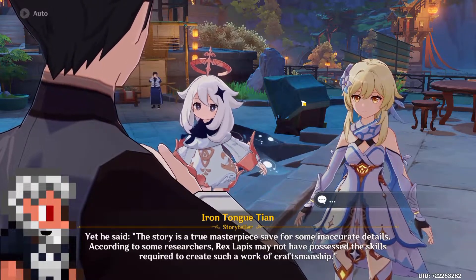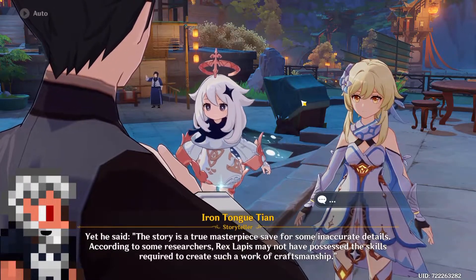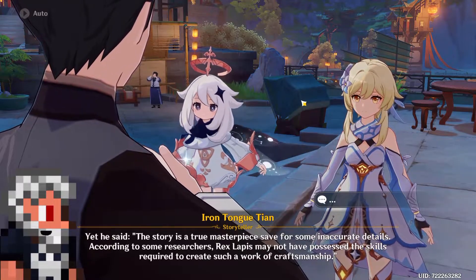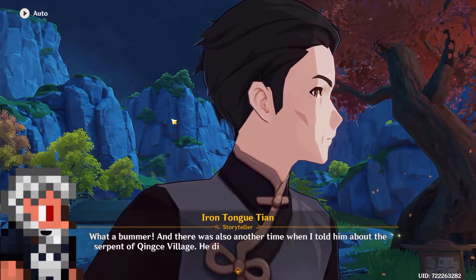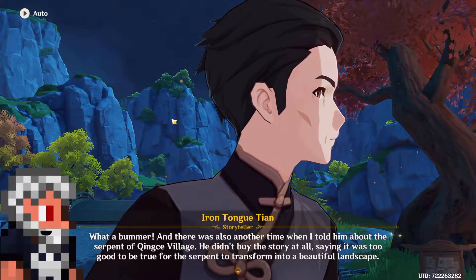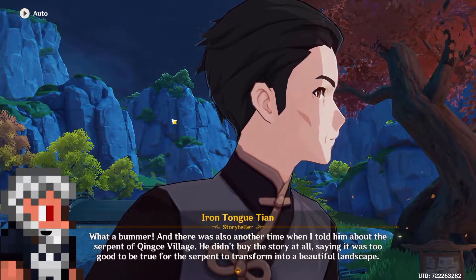The elemental skill will apply a shield to the character that scales with health. Alongside the shield, the pet will also do an enhanced attack that will apply Dendro to the enemy. Said enhanced attack could have an HP scaling as well, so that you would still have some way to do damage if you go for a full shielding support build by getting only HP artifacts.